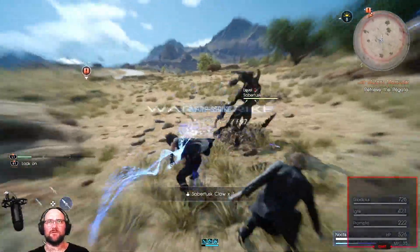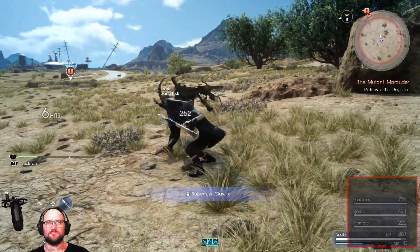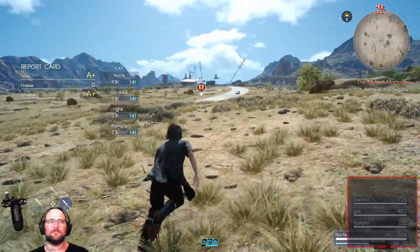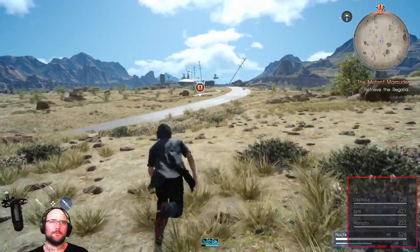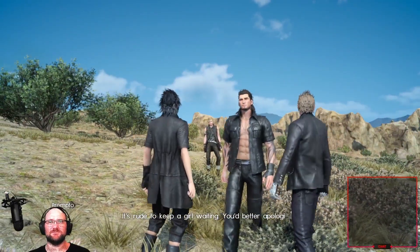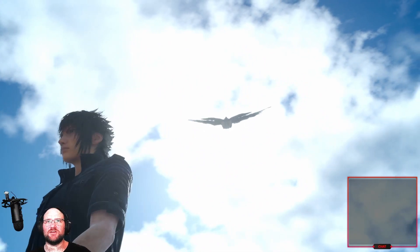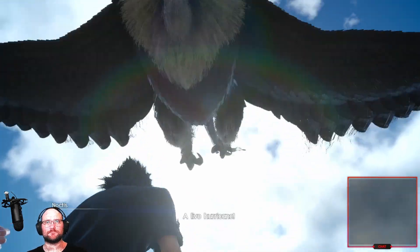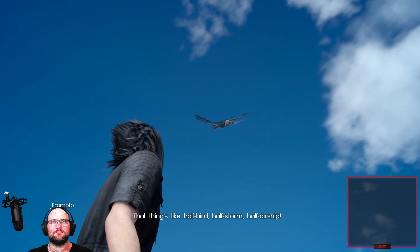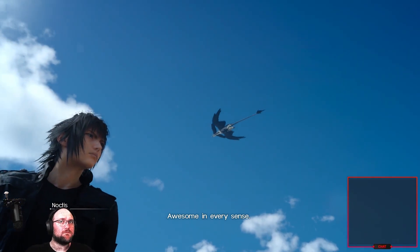Rude to keep a girl waiting — you better apologize. What is that? That is a giant winged beast — a hurricane! That thing's like half bird, half storm, half airship. You realize that's three halves? Will explain its size — awesome in every sense.